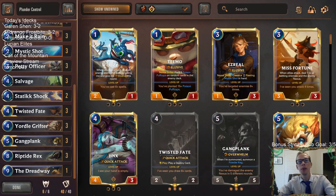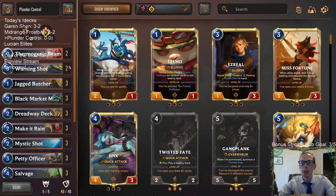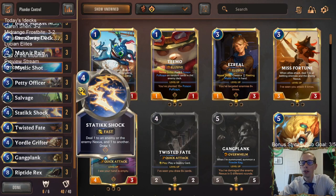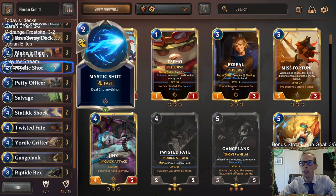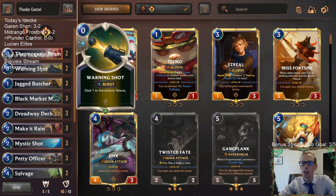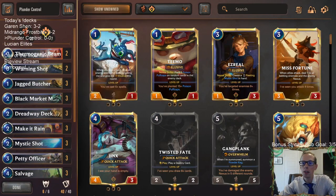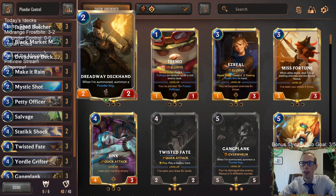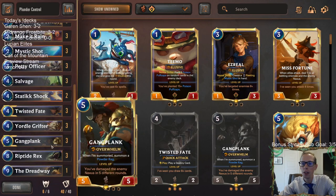Welcome everybody on Twitch chat and YouTube to some Plunder Control. This is the next deck for Rank Up Sunday — another really good deck. It's basically all Bilgewater, getting all the different burn cards with Bilgewater, and then some PNZ splashing in for Mystic Shot, Static Shock, and Thermogenic Beam — all good cards to go along with Powder Kegs, which we can have from the Dreadway Deckhand, the Petty Officer, and of course Gangplank making some Powder Kegs.